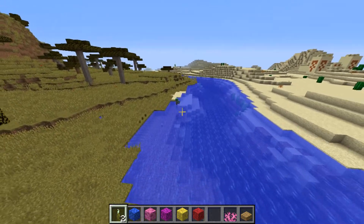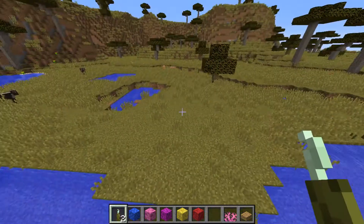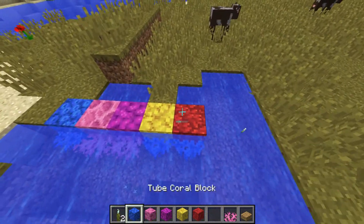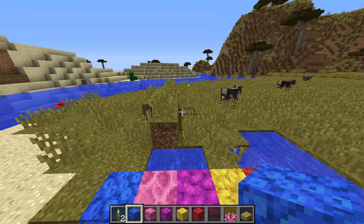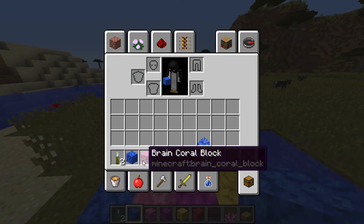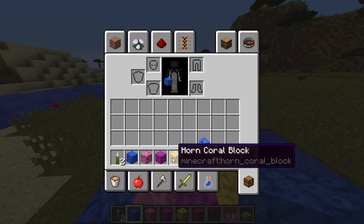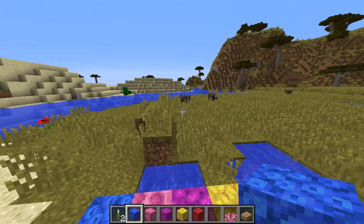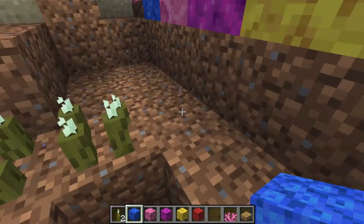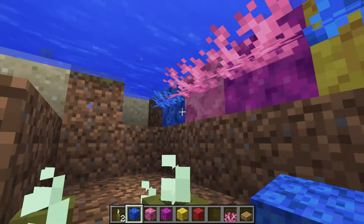And you can see the drowned there as well, in its natural habitat. Also, the names for all the coral blocks have changed. The blue one is tube, the pink one is brain, the purple one is bubble, the yellow one is horn, and the red one is fire. And also the texture for coral fans has changed as well.